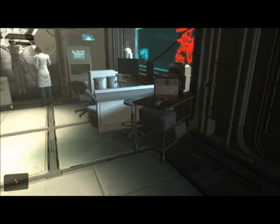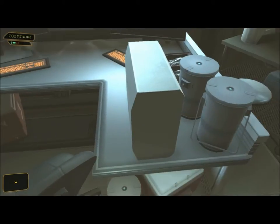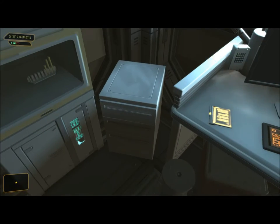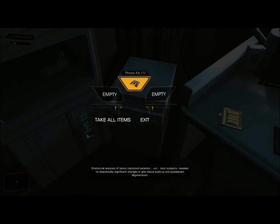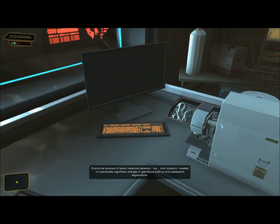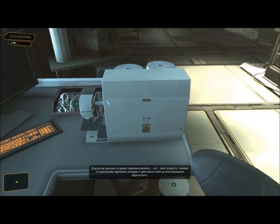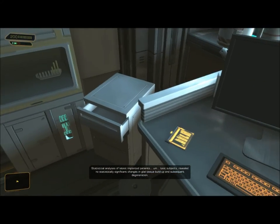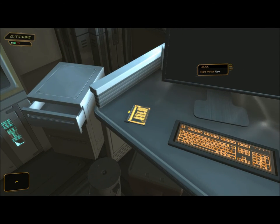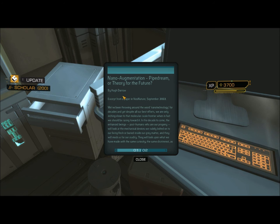Now I don't want to trigger the cutscene. Good, it won't trigger unless I talk to her. So in the drawer next to her there's a Praxis Kit — that's the 14th Praxis Kit. And here's the last Hugh Darrow e-book, worth 200 XP: 'Nano Augmentation — Pipe Dream or Theory for the Future by Hugh Darrow, excerpt from a paper in Neo Nature, September 2022. We've been throwing around the word nanotechnology for decades.'